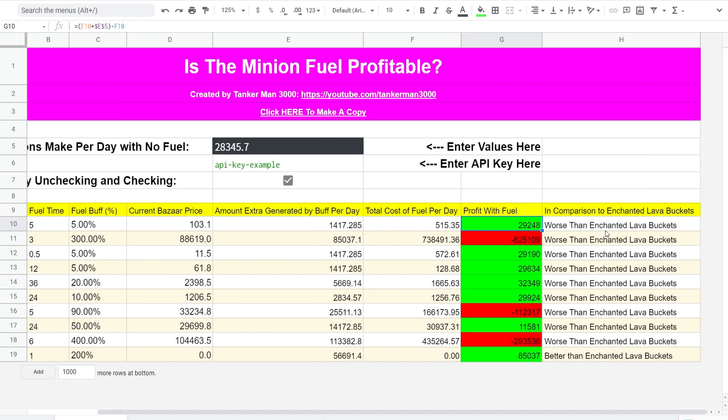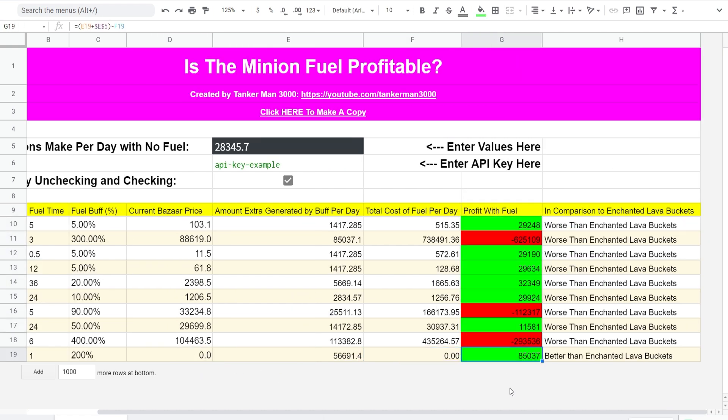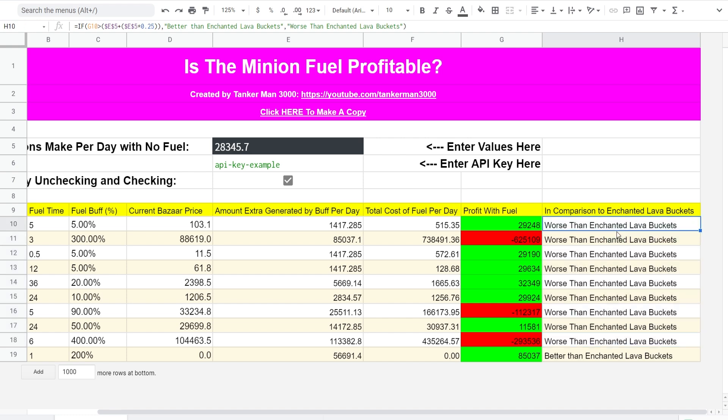But profit in comparison to the Enchanted Lava Buckets — all of these are worse than the profit compared to the Enchanted Lava Buckets. Tasty Cheese is actually better, but that's mostly because tasty cheese is free and you just get it by using rats. You run around as a rat and you'll get some tasty cheese — they're pretty fast to get, but you do have to get a lot of them to fill up all your minions. The most important part for most people is the profit with fuel. So which one will make me the most redstone? I'll look at which of these numbers is the highest. It looks like Enchanted Charcoal is the highest, because it has the highest buff that will not make me lose money. For example, the Catalyst would cost me 625,000 coins per day, and with the Hyper Catalyst I'd be losing 293,000 coins per day. So for this one, unless using Tasty Cheese, Enchanted Lava Buckets would be the play.